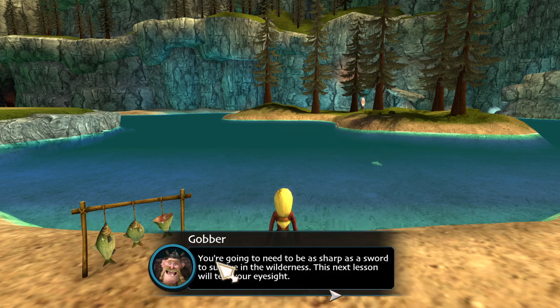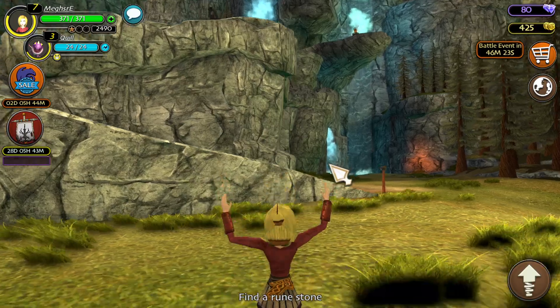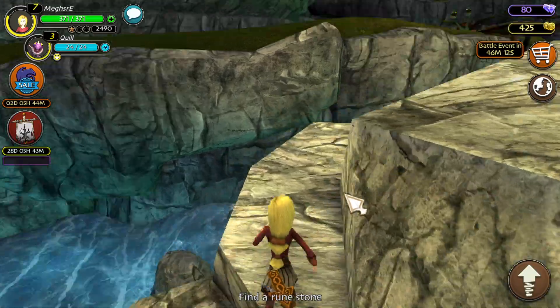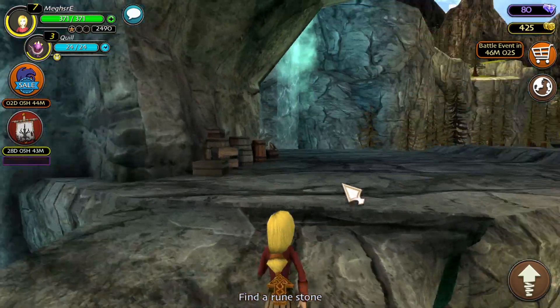My stomach's already rumbling. You're going to need to be as sharp as a sword to survive in the wilderness — the next lesson will test your eyesight. Runestones are our key to the past and our ancestors wrote on them to keep record. They're hidden all around this area. Find one. Okay, so we just go up there — I know it's up there. And this is a nice little shortcut I take.